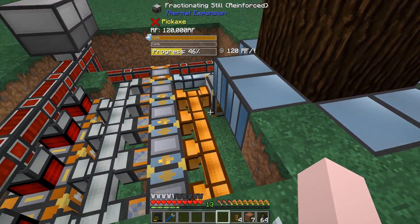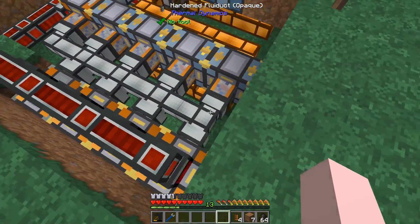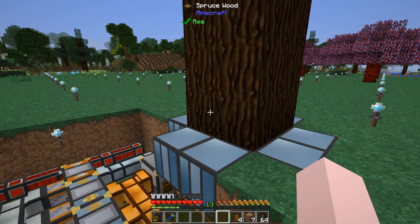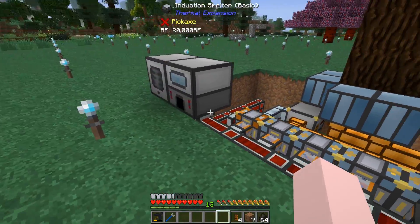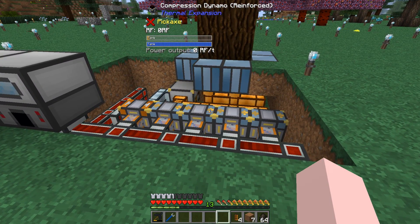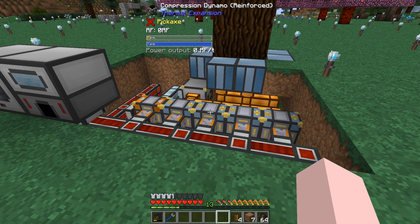I can cover all this up with dirt now, but I'm leaving it open so you can get a peek at it. It's a nice tight little configuration — one tree producing over a thousand RF per tick. Okay, I guess that's it for this episode. I hope you found it useful. Go out there and have some fun. Thanks.